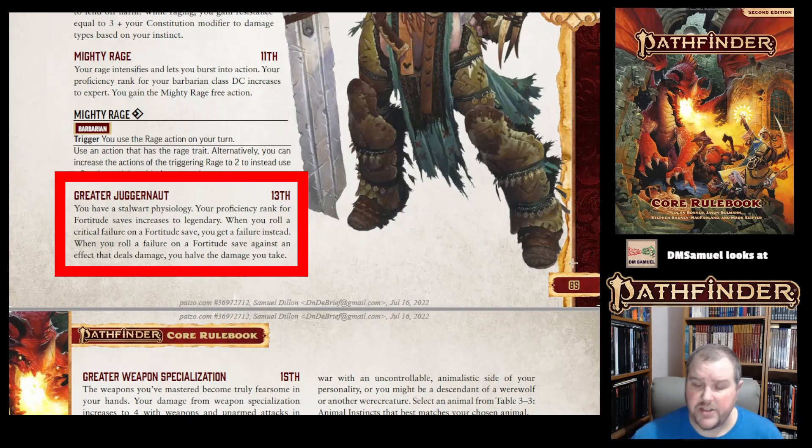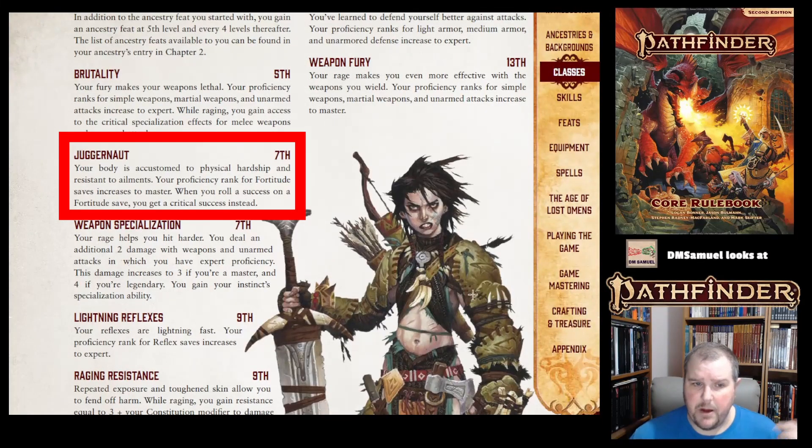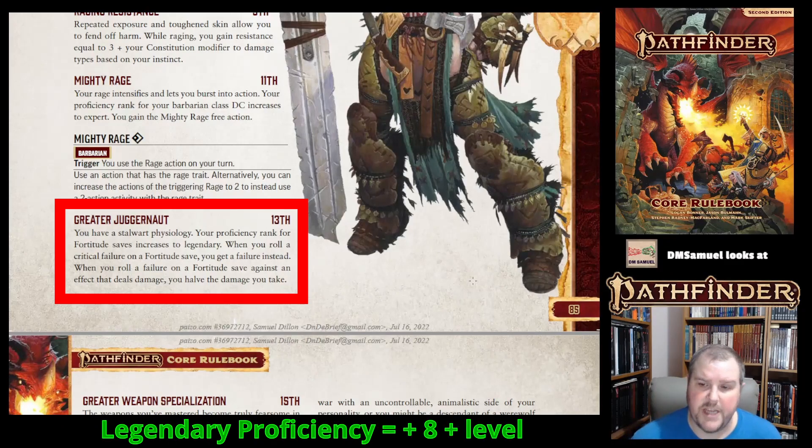At 13th level, you get Greater Juggernaut. Instead of master at fort saves, you are now legendary at fort saves. When you roll a critical failure, you get a failure instead — bumping it up one level. And if you roll a failure on a fort save against an effect that deals damage, you take half damage anyway. Combined with regular Juggernaut — which already bumps a success to a critical success — Greater Juggernaut makes you extremely resilient.